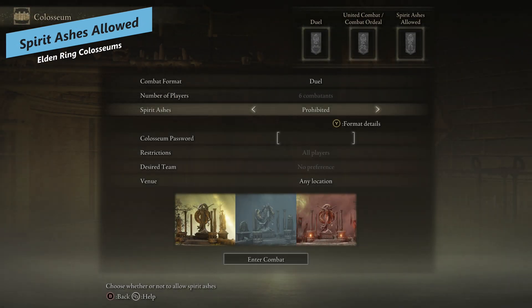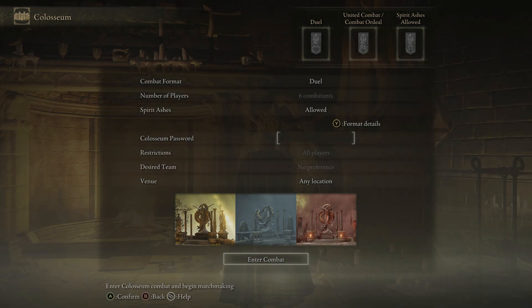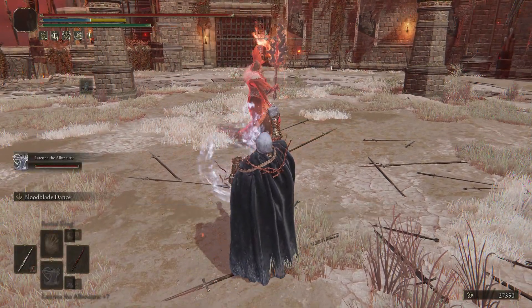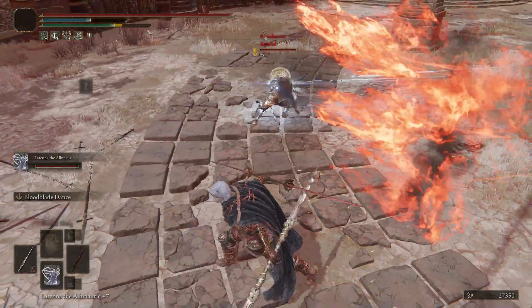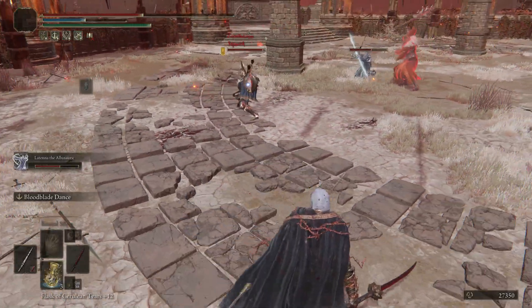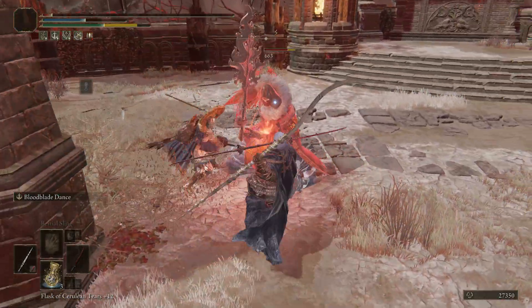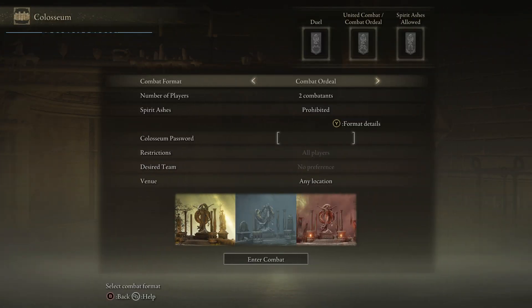There is another format which is Spirit Ashes Allowed, unlocked at the Caelid Coliseum. It's not exactly its own match type — it unlocks modifiers for all of the other match types to allow you to enable Spirit Ashes. So in United Combat, Combat Ordeal, and Duel, once you've been to the Caelid Coliseum, the option to enable Spirit Ashes will be available, allowing you to summon a spirit at least once in the match. In big six-combatant Combat Ordeals with spirit summons it is absolutely chaotic, but in Duels I think it's a fun little mechanic to change up the pace a bit.